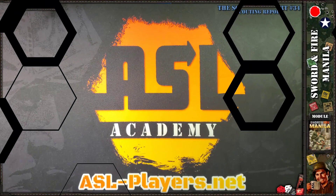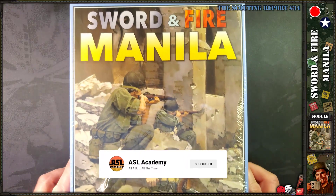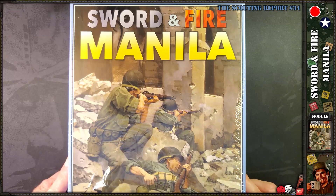Hey everybody, this is Neil. I'm back with another scouting report, this time of Sword and Fire Manila, historical module number 11 from Multi-Man Publishing. This one has probably been in the works for quite some time — years, if not longer — and it's now finally available.